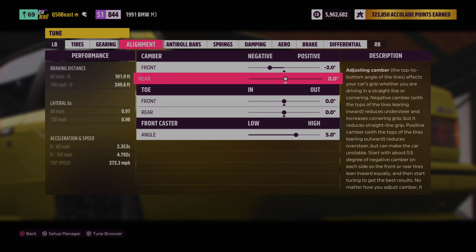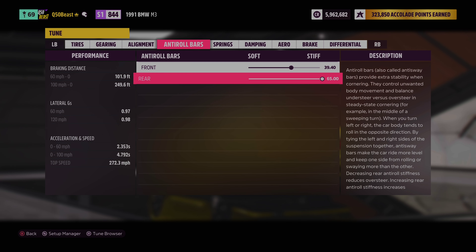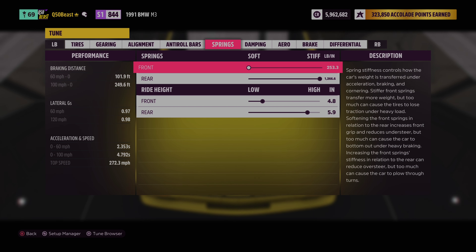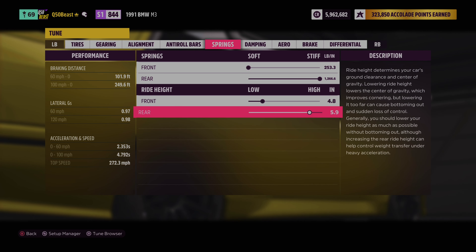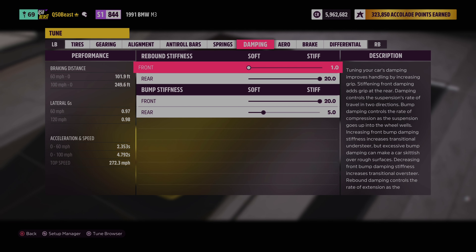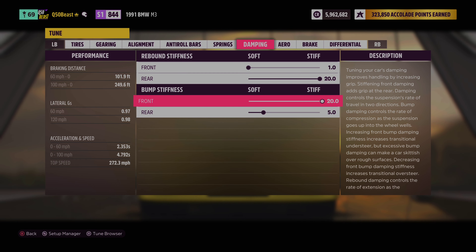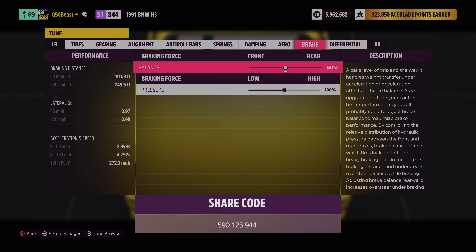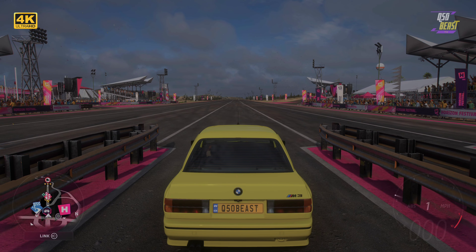Moving over to alignment, rear camber we went zero. Anti-roll bars: nothing with the front and 65 in the rear. Springs all the way soft in the front and all the way hard in the rear. Ride height: 4.8 in the front and 5.9 in the rear — the car is already low and looks really good. Dampening all the way soft in the front and all the way hard in the rear. Bump stiffness all the way hard in the front and 5.0 in the rear. Nothing with aero, brake, or differential.